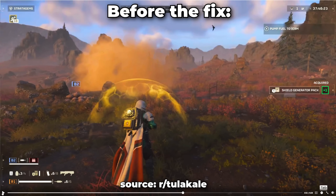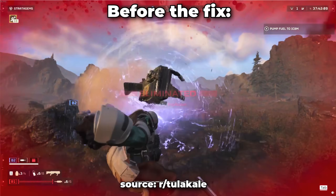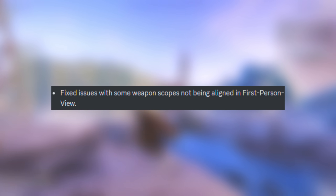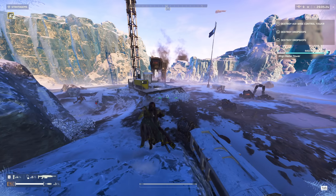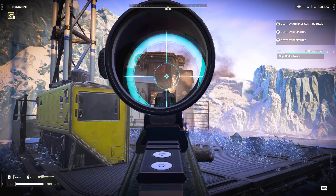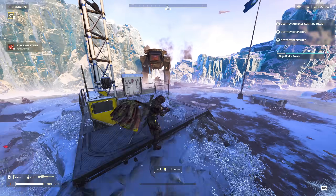They've also patched the Plasma Punisher bug that was causing people to kill themselves when wearing the shield generator pack with the Punisher Plasma, and they've also finally fixed the misalignment on weapon sights. The most notable fix is going to be for the Anti-Material Rifle, which had a pretty bad misalignment and made it a lot harder to hit units like Hulks in their eye weak spot.